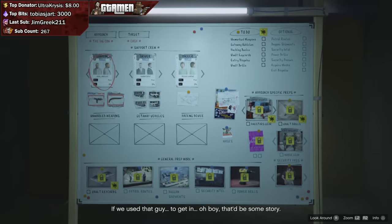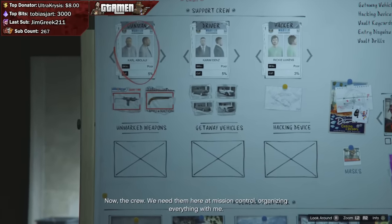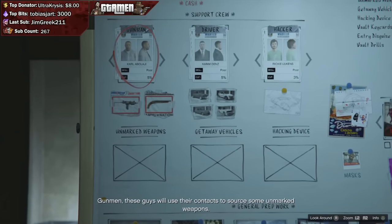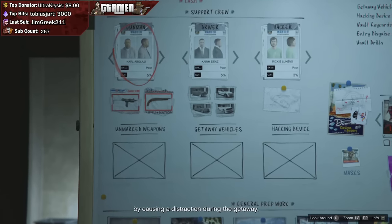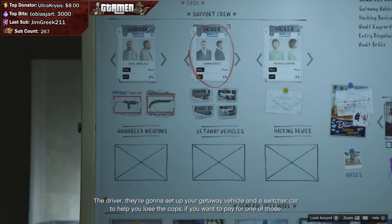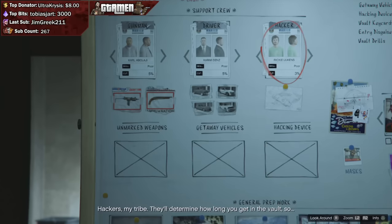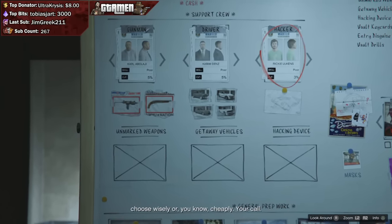After you select your approach, you'll get a variety of different options. From a big con perspective, you need to have three different people selected for the job — these are AI people, like you have in single player. It is completely possible to do this solo. All the missions I've been showing can be done as a solo player, which is pretty great. We don't know how the finale works yet, but all the prep missions can be done solo, like in the Doomsday Heist.